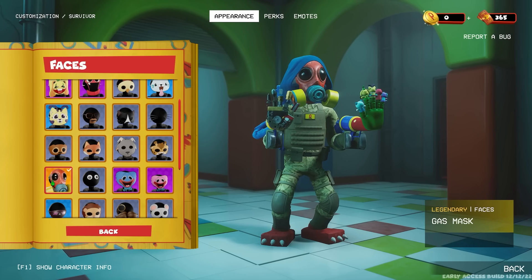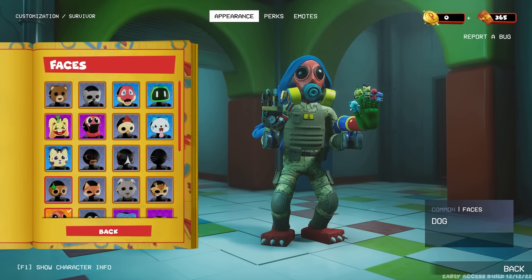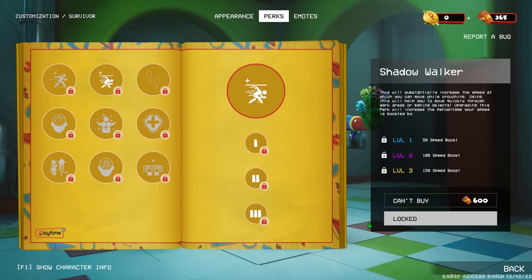And you can even wear masks — wow, that's nuts. They have masks as well, we can have the gas mask. I like that. All right, so let's look at some of the perks we can unlock now.